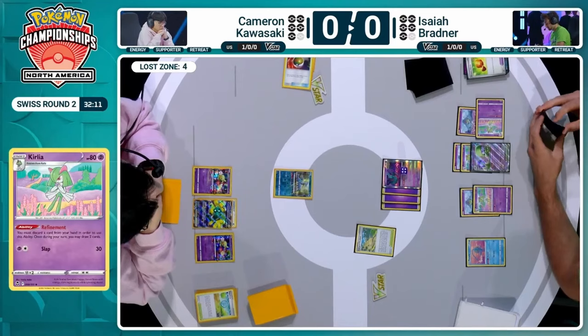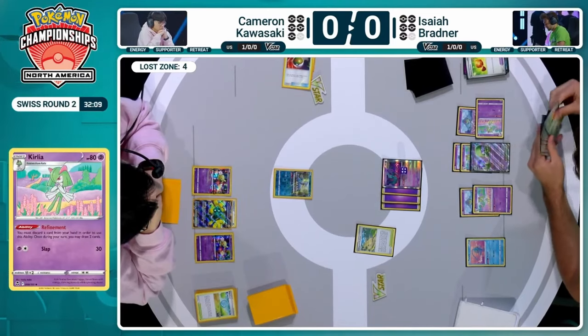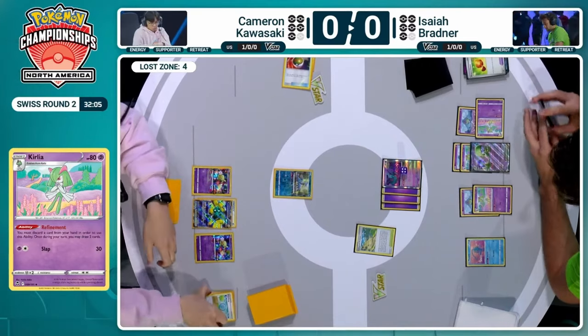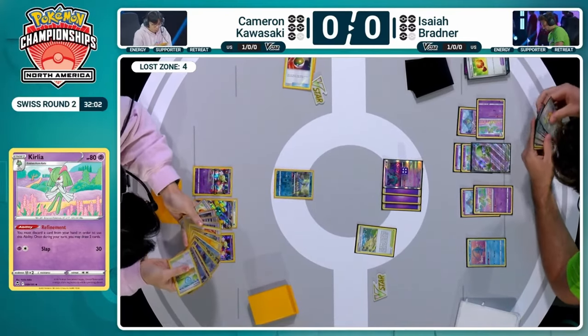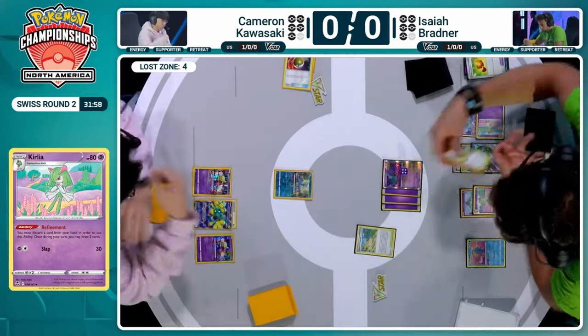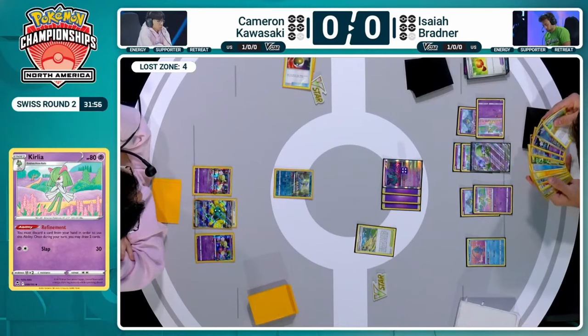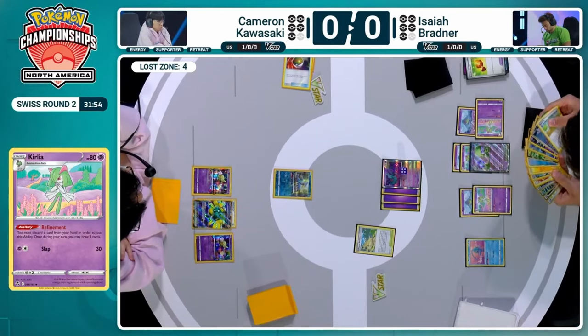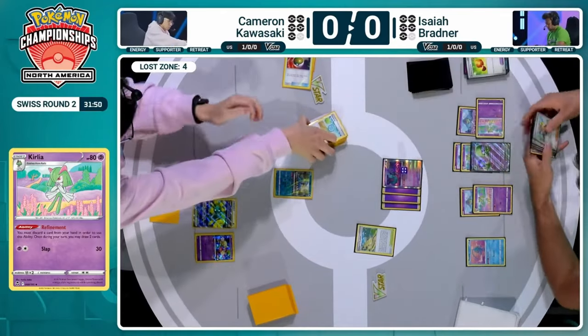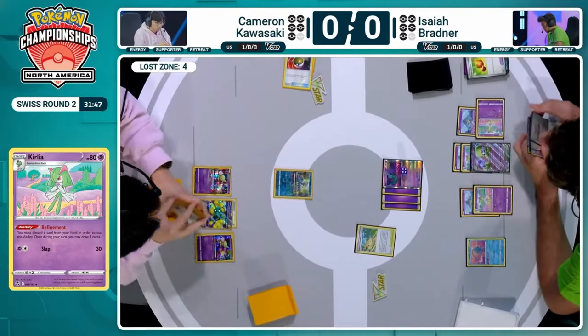Usually when you're putting your opponent down to two cards it's with Roxanne, which is later down the line, or Iono, which is even further. But with Unfair Stamp you can play it on turn two if your Pokémon got KO'd — very powerful tool. It's especially powerful because Cameron last turn discarded a second Colress off of Pokéstop. So he has two Colresses left. His abilities are being shut down. Off of two cards, even if you find a switch, it's not that useful because you can't Flower Select.